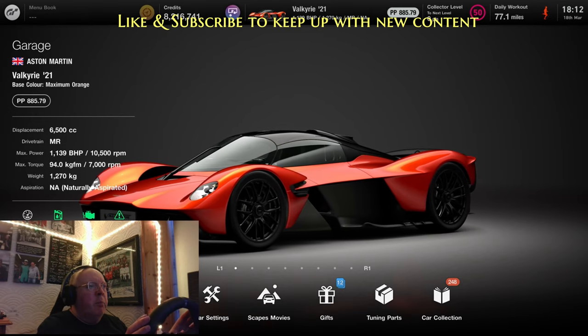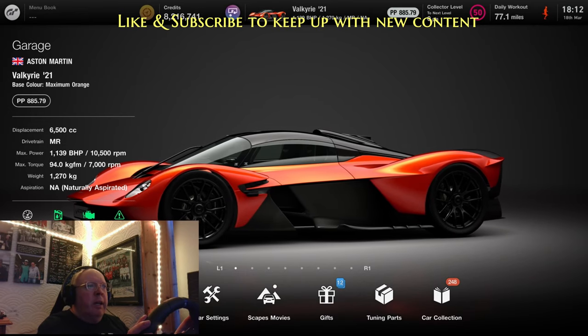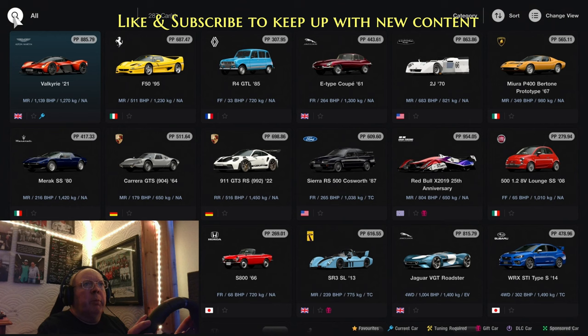GT7 has a myriad of different tracks and combinations. Looking at some of the cars we've got here — from the Valkyrie, the F50, even the Renault 4, the Porsche 911 GT3 RS, the Porsche Carrera GTS from 1964 — there's a wonderful range of cars and combinations to choose from. So what do you think Polyphony has given us this week for the races? Well, let's find out.